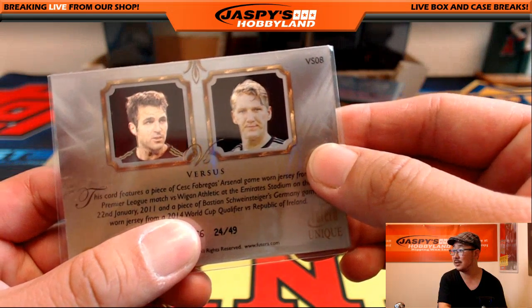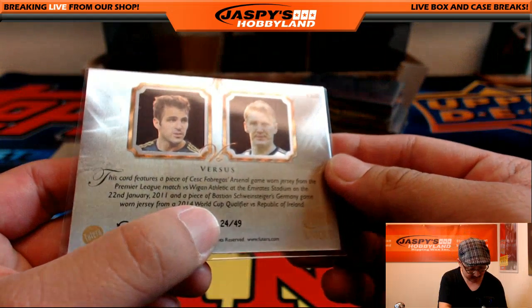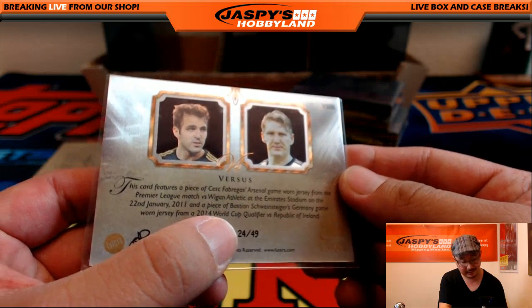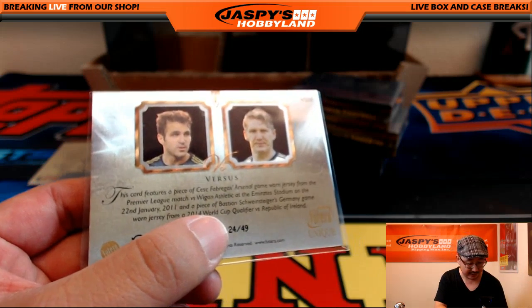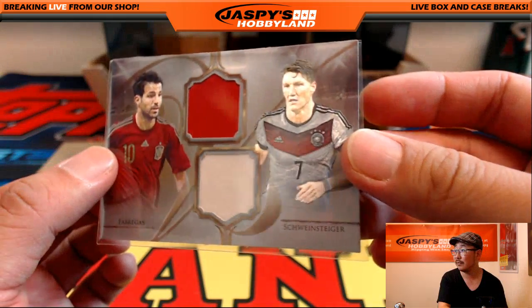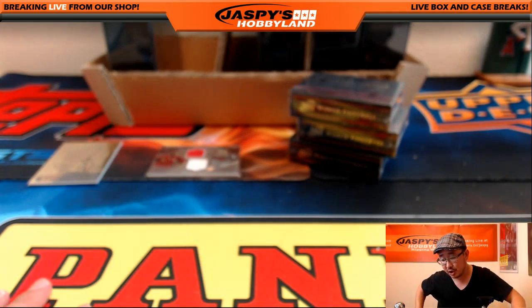Dual relic coming up — Cesc Fabregas and Bastian Schweinsteiger. Two-color dual relic, 24 out of 49. Cesc's game-worn jersey was from a Premier League match versus Wigan back in 2011, and Schweinsteiger's relic is from a Germany game — a World Cup qualifier against Ireland in 2014. Very cool. That'll be a randomizer between C, which would be Sean, and B, which would be Kev.